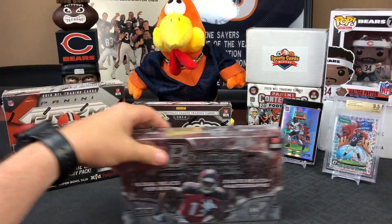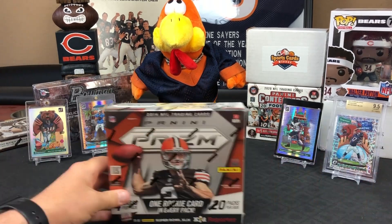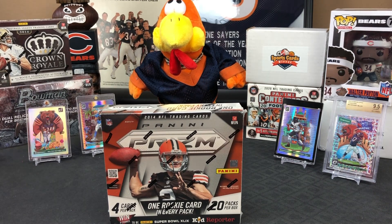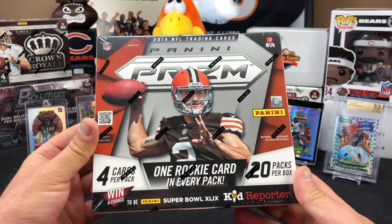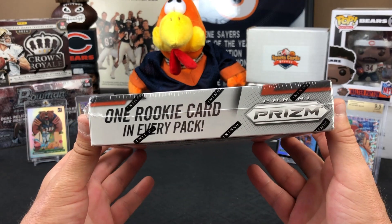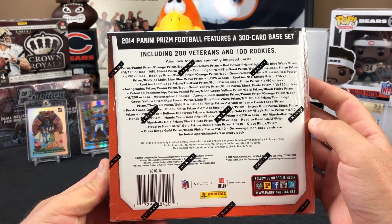The Prizm box feels heavy. There are 20 packs inside with one rookie card in every pack, more autos than ever before, and hobby-exclusive orange and neon yellow-green prism variations. They note the checklist highlights non-base cards in every pack. They recall pulling a Taj Boyd in one of the sub-boxes previously.